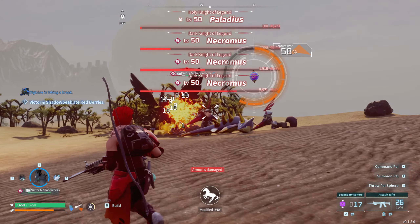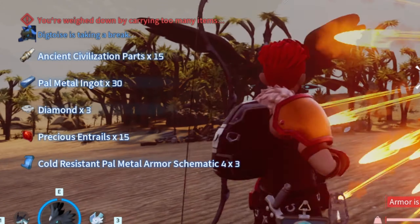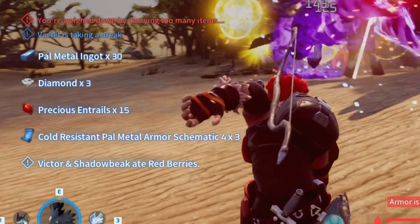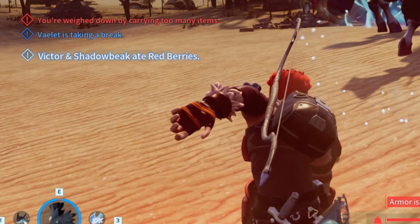If you want to see when you get the schematic, look at the left side of the screen. I didn't know this at first — you can actually see it there. You can see 'cold resistant pale metal armor schematic,' three of them so far. This is the legendary one.